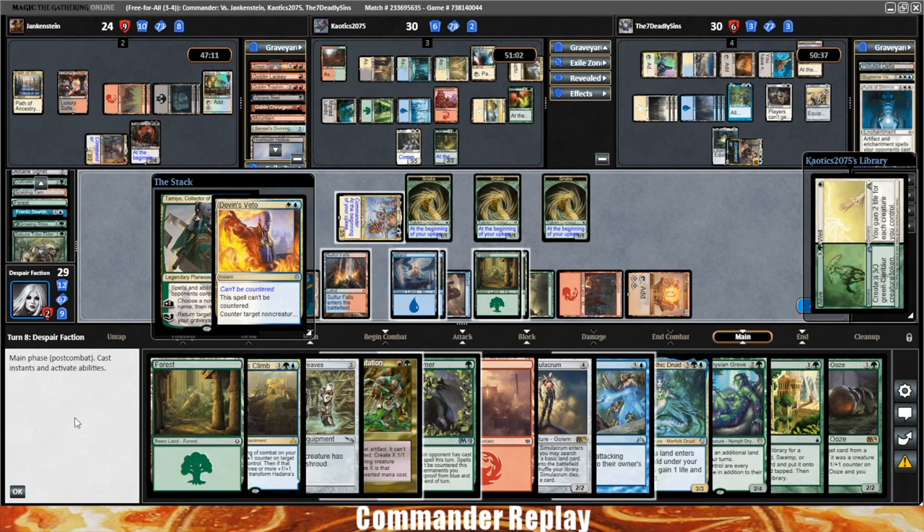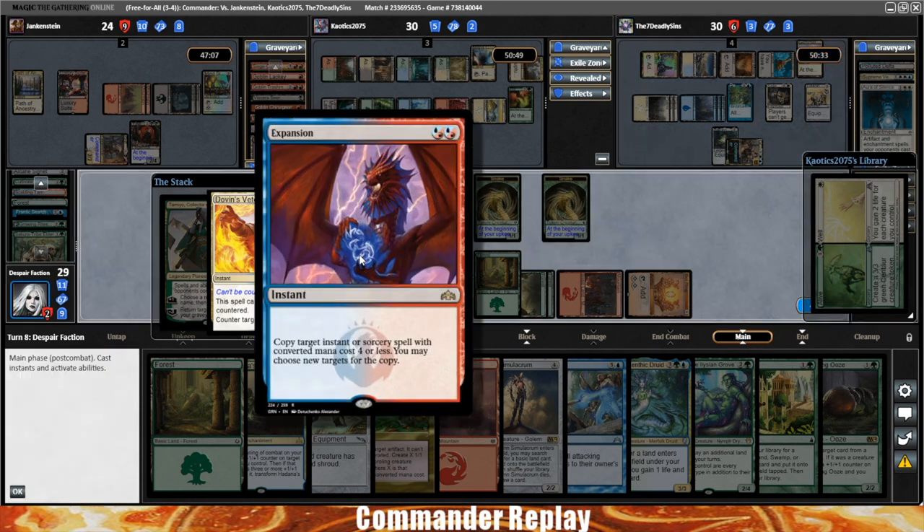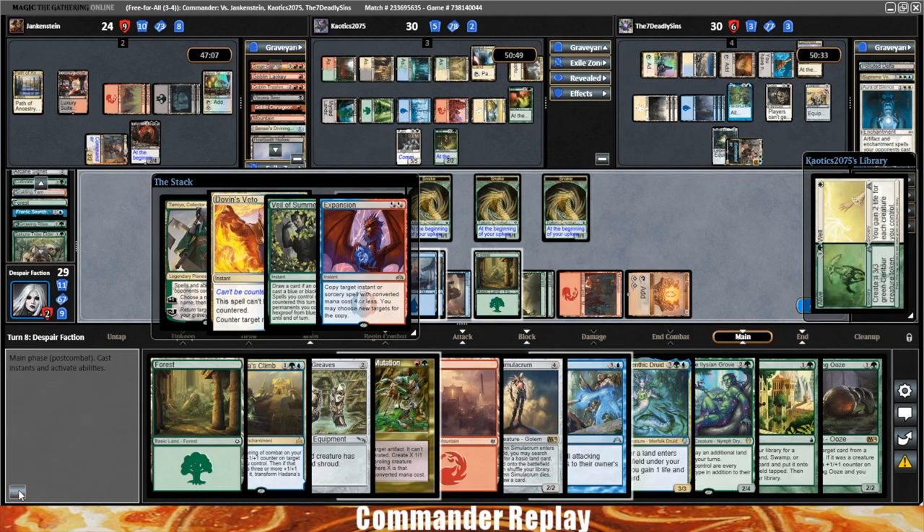Preview clip: Dovin's Veto stops Planeswalkers. Let's try this Veil of Summer — I hear this thing's pretty OP. KO's gonna Expansion. Probably not gonna love this.